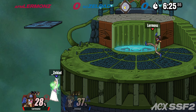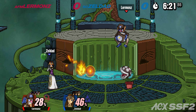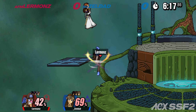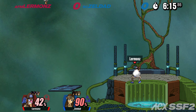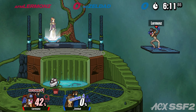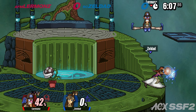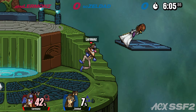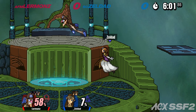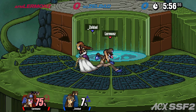The thing about fighting Zelda as Waluigi is you can't really just zone her out — she still has options. That's an incredible up B — reverse Luigi up B. It's strong at the end and really weak at the beginning. It's kind of a silly move because the hitbox is actually really big.